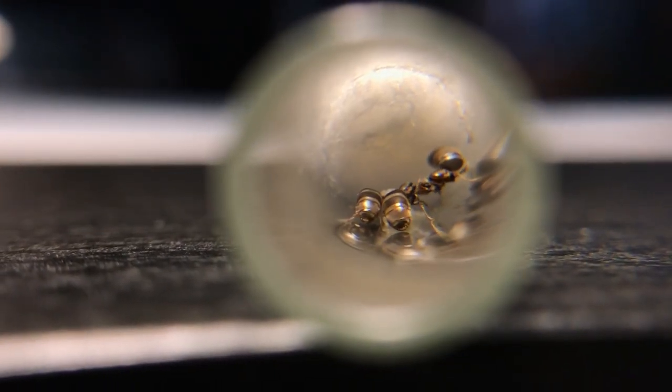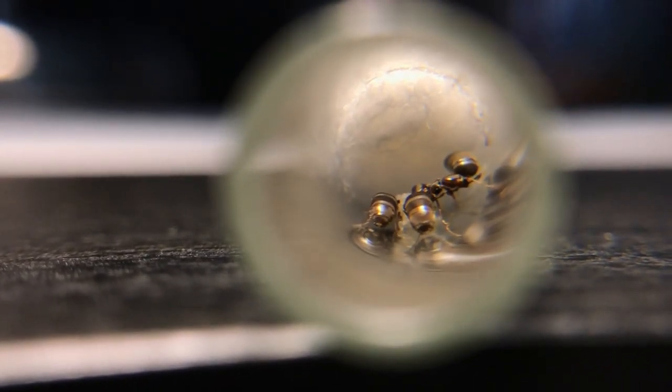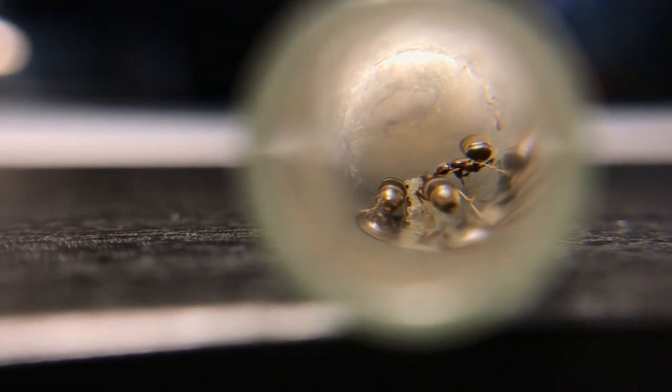And now here is my three-queen colony, and they have made their egg piles one, which is a good sign that they are one colony. The workers, however, can kill any of the queens, so I had taken that risk in mine beforehand.